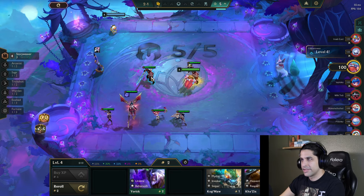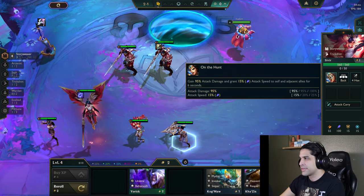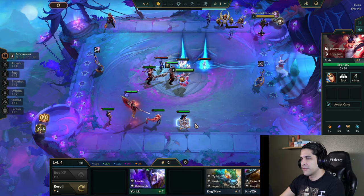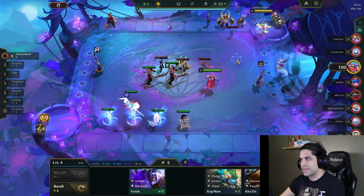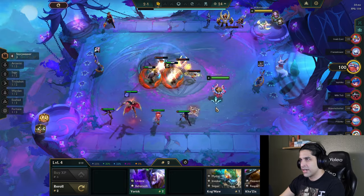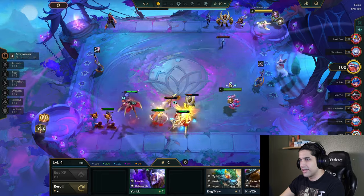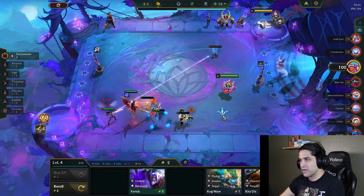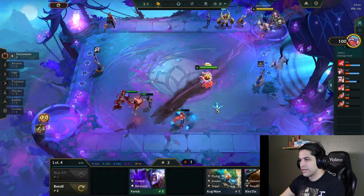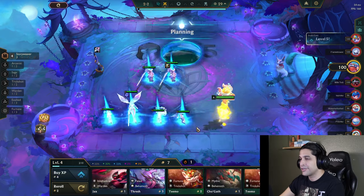Sivir's skill gives adjacent allies attack speed for six seconds. It would be nice to have somebody on the other side of her, but we already have no front line as it is. We kind of want somebody else up there with Garen. Come on — we win this! I knew we would. Didn't have a single doubt in my head.